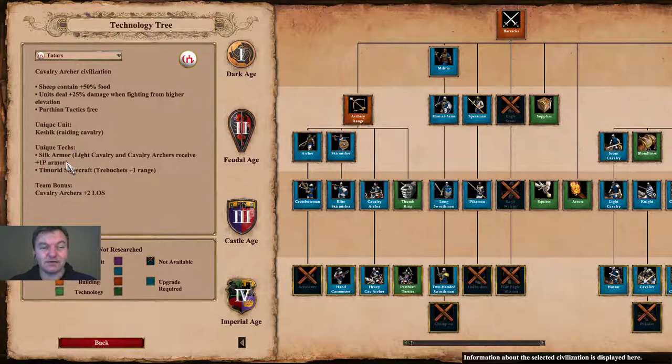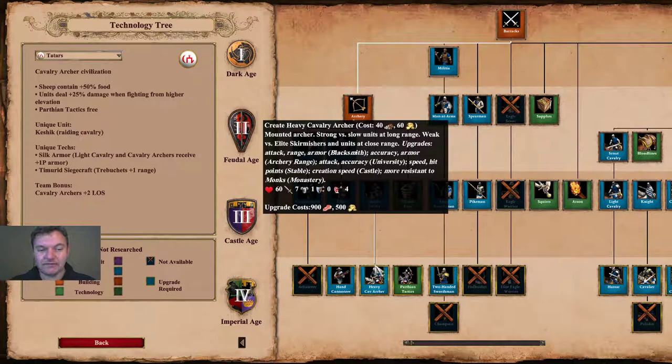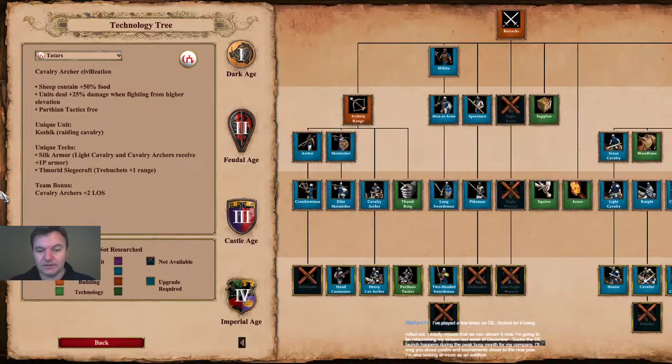The unique technologies for the Tartars are Silk Armor, which gives your light cavalry and cavalry archers plus one pierce armor — helping your cavalry archers slightly against skirmishers and definitely against crossbows — and Timurid Siegecraft, which gives your trebuchets extra range. They also get Siege Engineers, so combined, that will be pretty overpowered in my opinion.